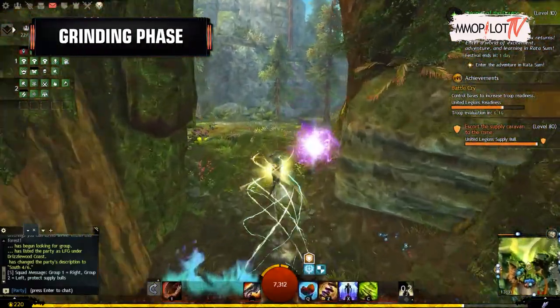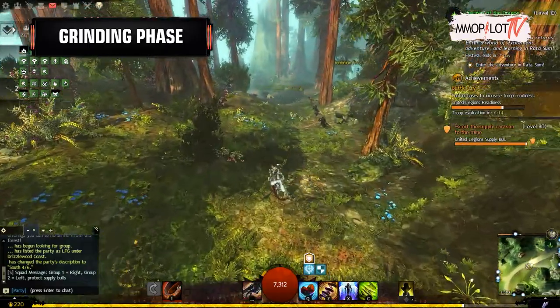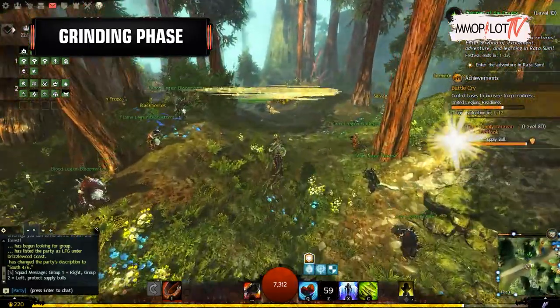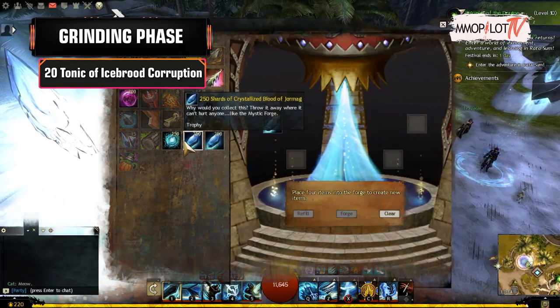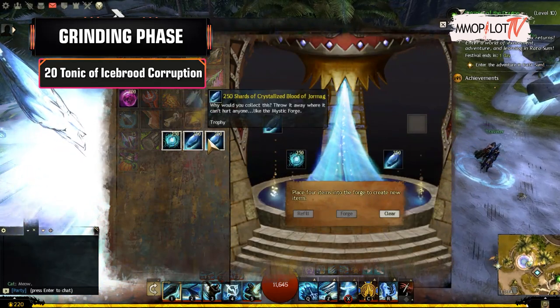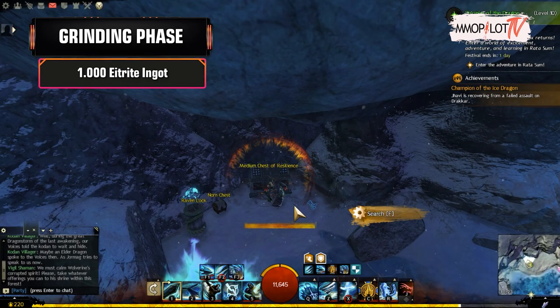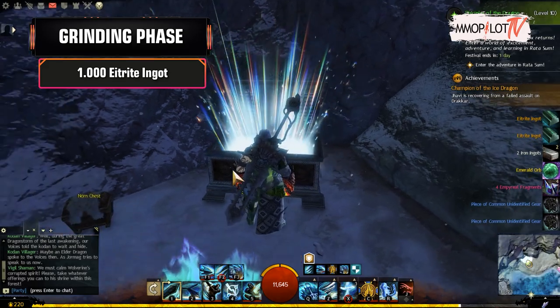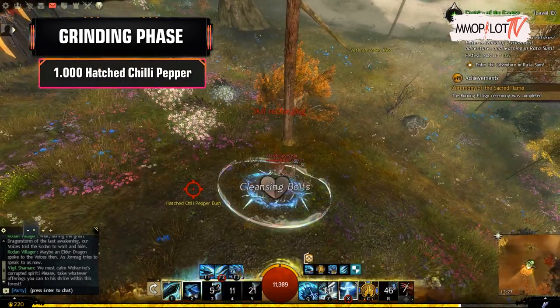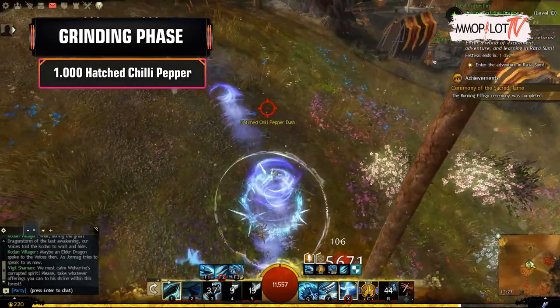In this phase, you can craft, gather, or farm. There are four items you need to get. First, 20 Tonic of Ice Brood Corruption — you can craft this item at the Mystic Forge. Second, 1000 Eitrite Ingot — you can craft it or gather it from Jora's March chests and strike missions.